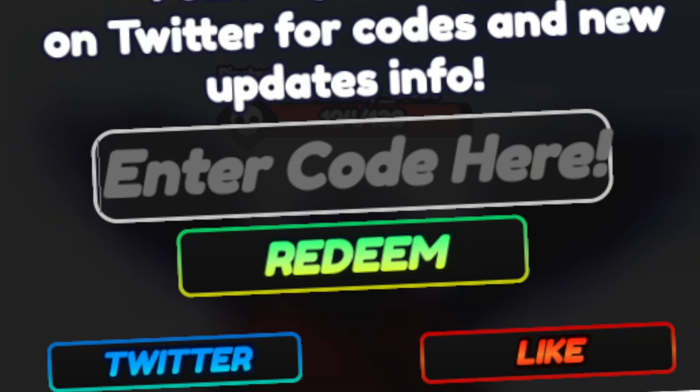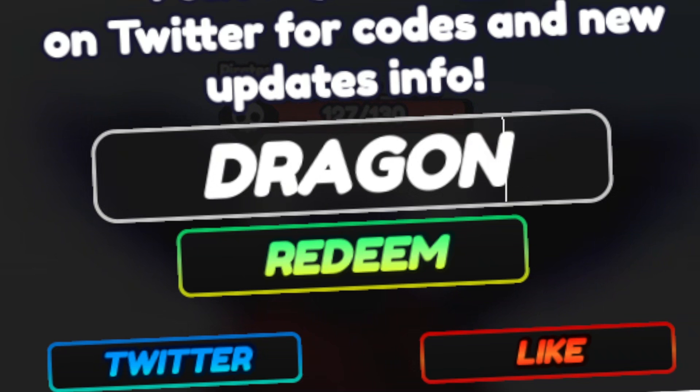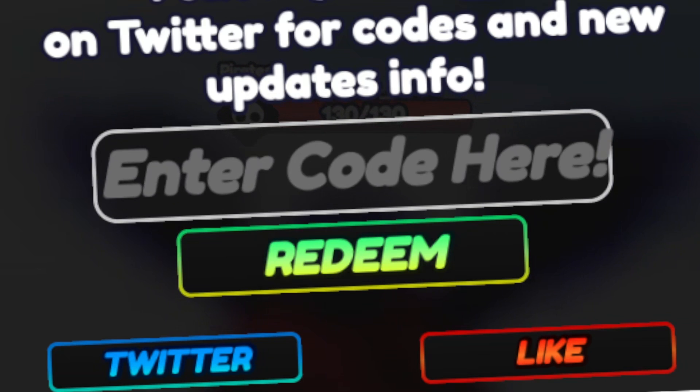The next code is going to be 'dragon' just by itself this time. It'll give you the same rewards: 60 coins, 60 mastery boost, 60 stat boost, and 60 EXP boost.